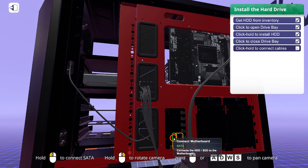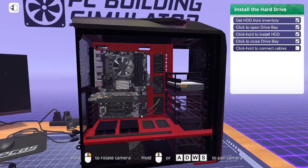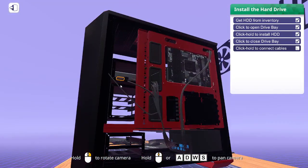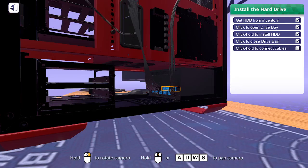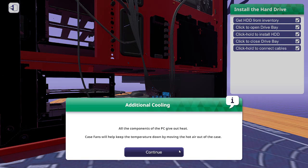Get your SATA connection — that's connected to the motherboard. Then get the power connector, which goes directly to the PSU.